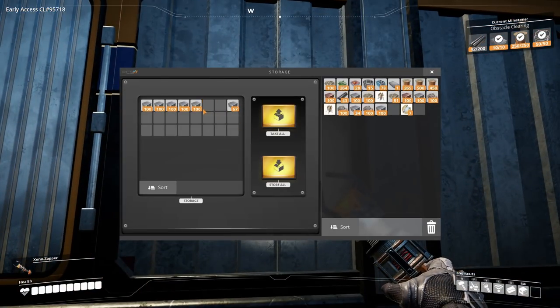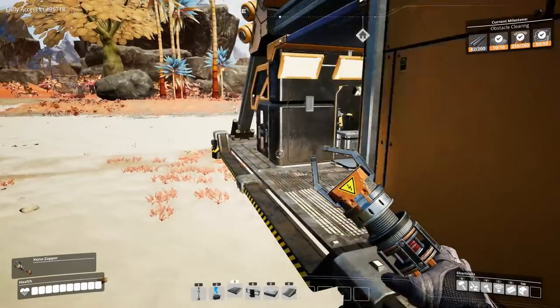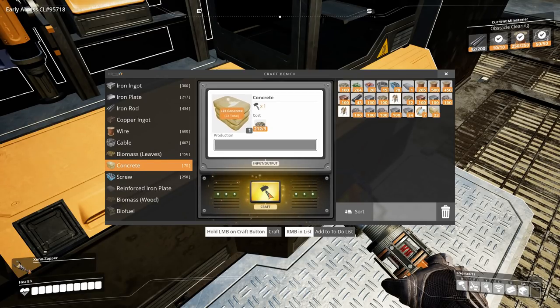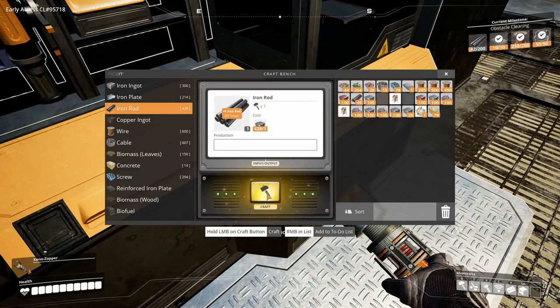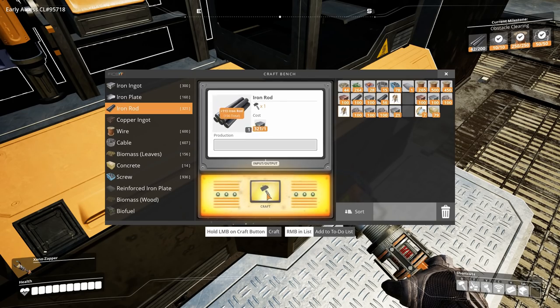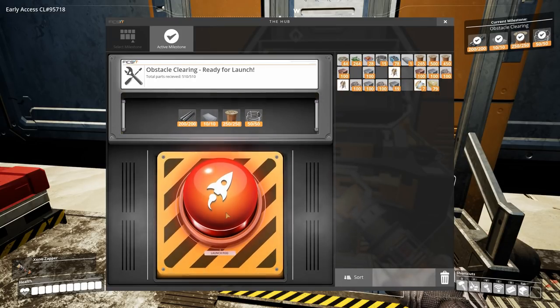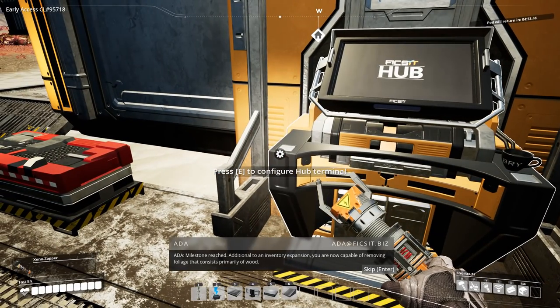Let's grab some iron and get this next milestone knocked out. This next milestone requires 158 more iron rods — I actually have 43, so that would be 116 iron rods we're going to need. Let's get that done real quick. Just about there — there we go. Let's pop these in and the next milestone is complete.